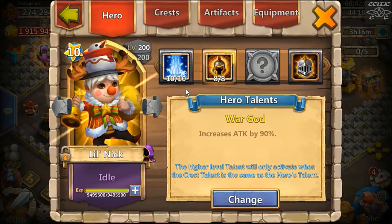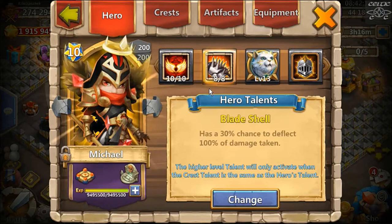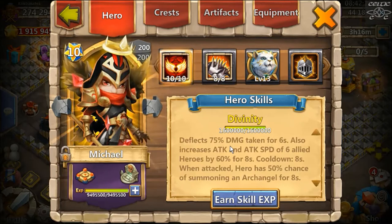Warguard is the best choice for Little Nick — got him maxed out, double evolved 200, skill level 10. I'm really happy with Warguard, definitely a good choice. For Michael, it's Blade Shell — it's the only hero I'd recommend Blade Shell for. It actually goes off when his shield's up.